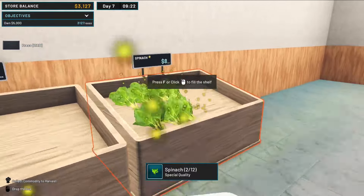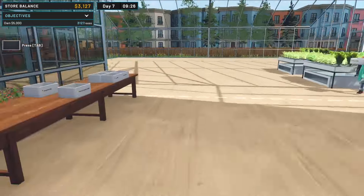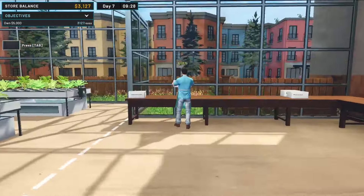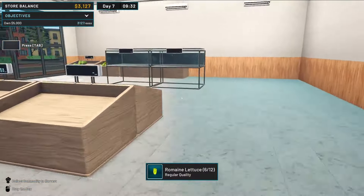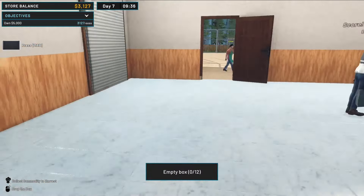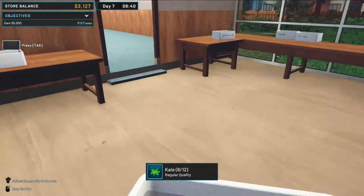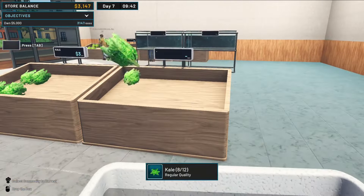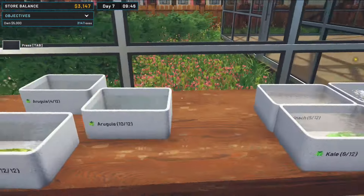I wonder if we're going to get staff later in the game that can actually do those kinds of things. Romaine lettuce, six — that's good, I filled that up. Eight kale — let's just put the kale out here. More stuff that stays out, the better.